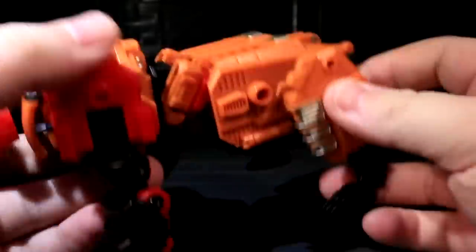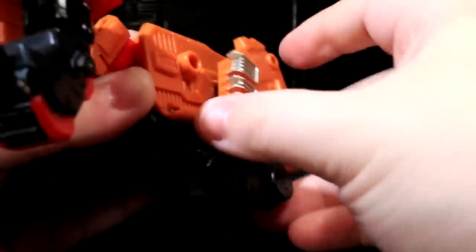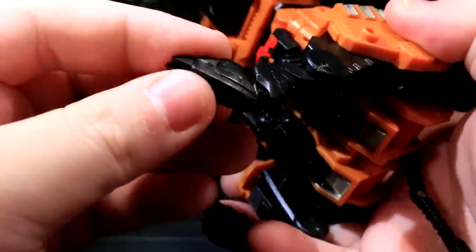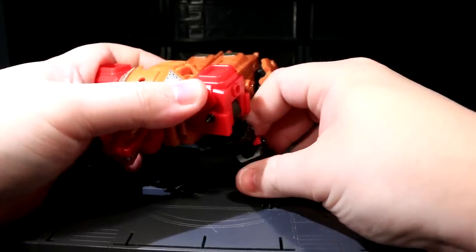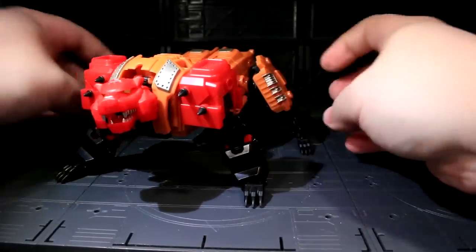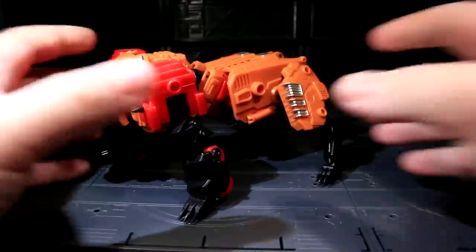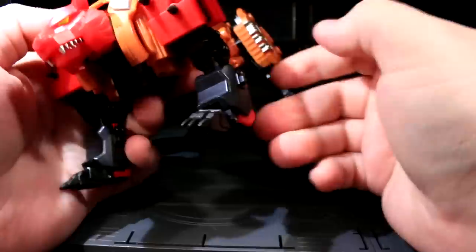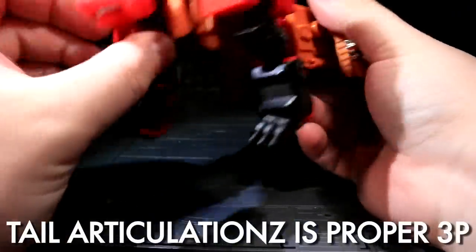His rear legs swivel forwards and backwards, and can also go outwards on a dedicated hinge, with some leg jointage and paw tilt as well. This means he's not stuck in a classic stiff quadruped transformer pose — even more so than Leo Dux, he can get splayed out on all fours and really look like he's going places, with a flat-footed stance when you do so. This is a really fun beast mode to play with because it just plants down. It doesn't feel like I'm fighting the engineering. His tail can even waggle. That's important.